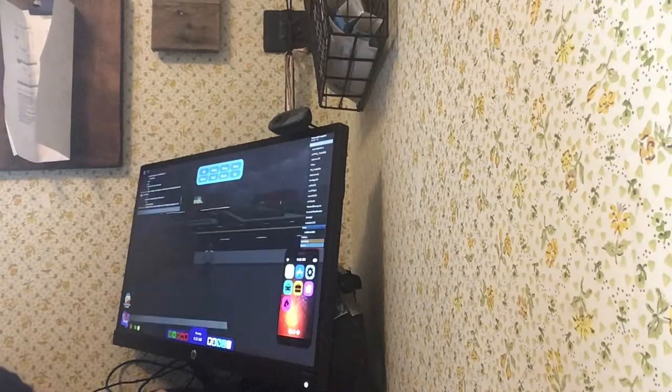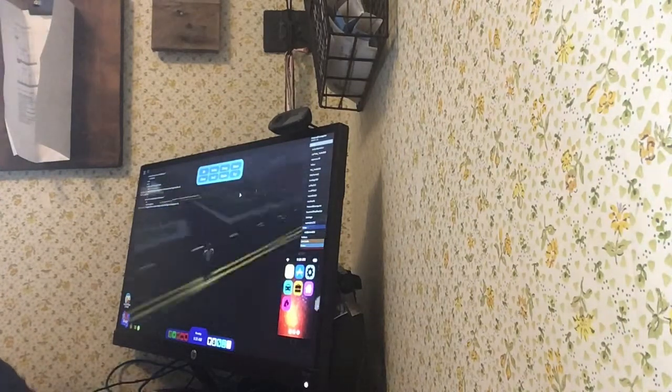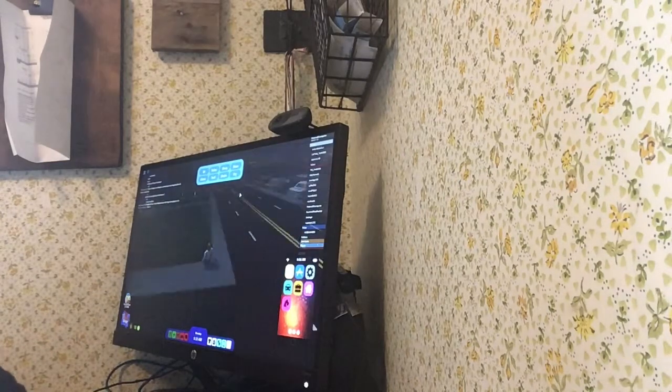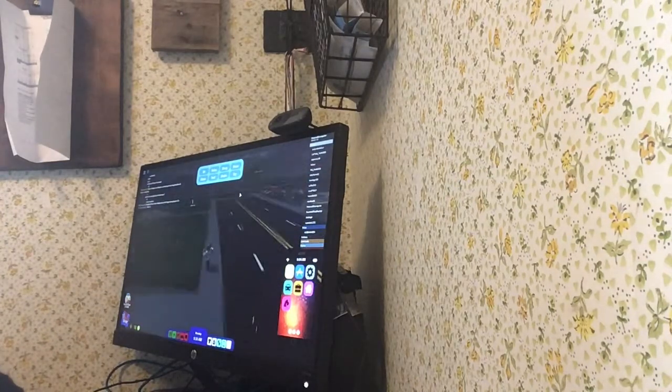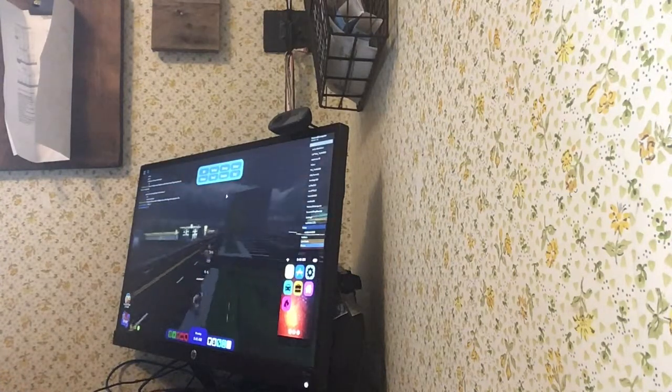Number one, this can work anywhere around the map. Like I chose center — I'm gonna go over here where the fountain is, right here. I'm gonna practice it right here, but you can do it anywhere. So you have to have this tab open right here. So jump, jump, and then cry — and you'll be able to fly.